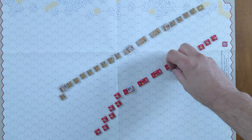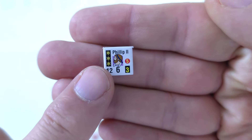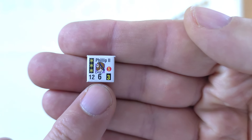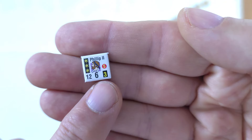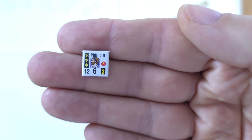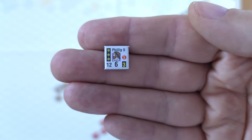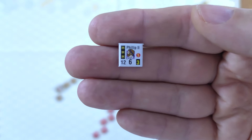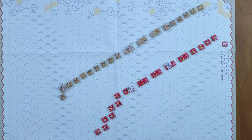A couple other things I wanted to cover: the 12 is his range, and the initiative rating is also the number of commands he can give. Three is his charisma, and the 5 in the red circle is his personal combat rating — so if he were to go toe to toe with another leader, that would be his rating for personal combat between the two.